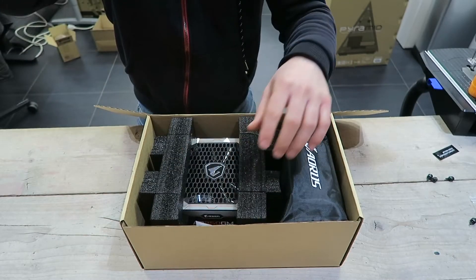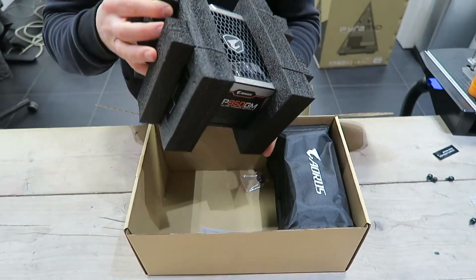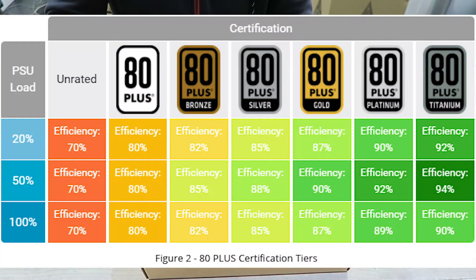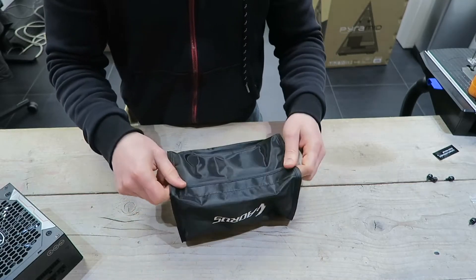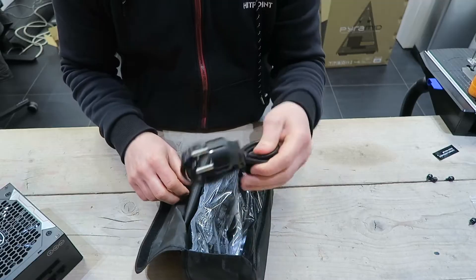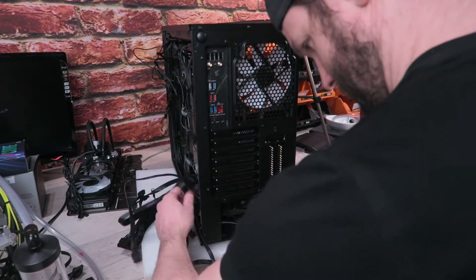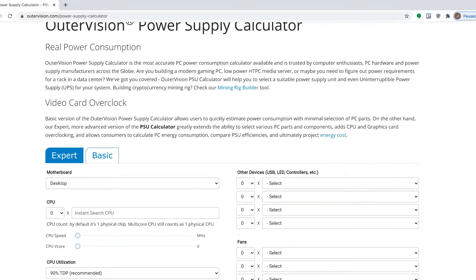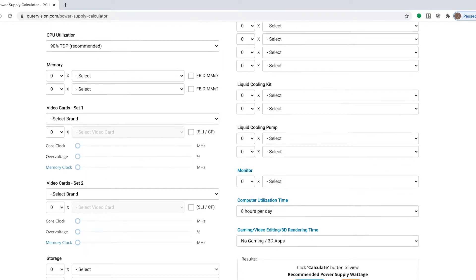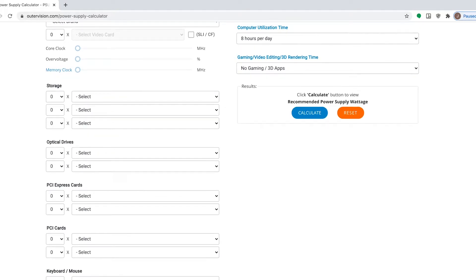What's the difference between bronze, gold, and platinum? Gold is personally my go-to for power supplies — I wouldn't go bronze especially for higher end builds. Gold ones are more power efficient than bronze, and platinum ones are more efficient than gold. Additionally, gold is more silent than bronze, and platinum is more silent than gold. Knowing how much power you need is very important, and you can find several calculators online for free — I'll put a link in the description. Those 3080s suck up a lot of power, so I went for an 840 watt power supply, which will definitely be enough for this build.